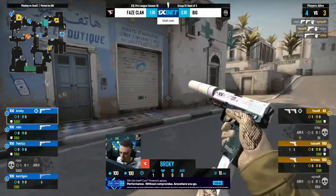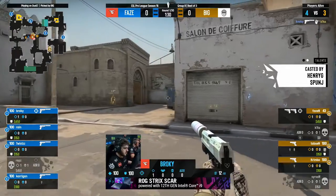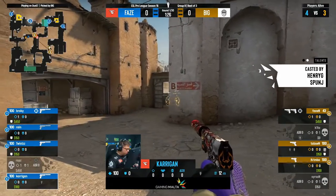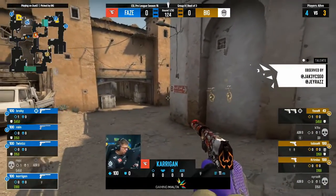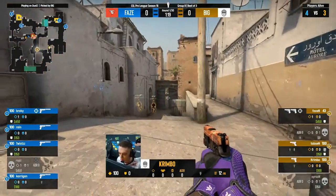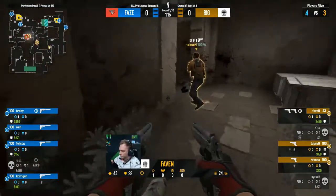Rain tries to respond but has been smoked off. Broki towards long will stem the bleed. We still have a smoke, a flashbang, and the recovered Barretta in the hand of Faven. They'll go towards middle. Carrigan will spot them. Carrigan and Twist patrolling the B bombsite. There's still plenty of time, but the man advantage lies with FaZe. Likely saw the bomb there on that spot, Carrigan.